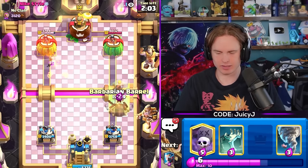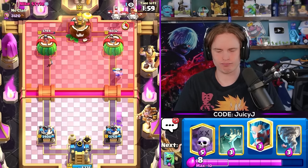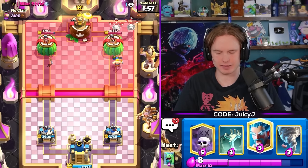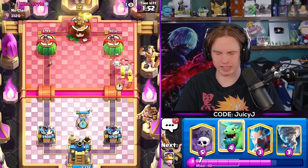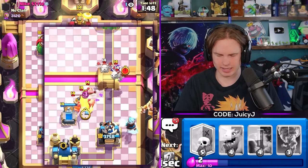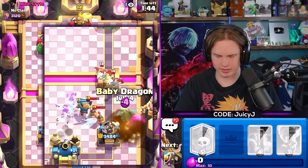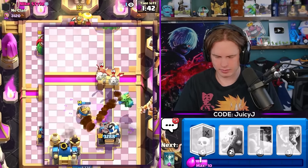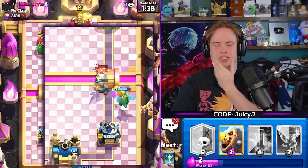The barb barrel - don't want to take damage. He goes Skelly Dragons in the back. I'm gonna get a Tombstone down right now in case he goes for Pigs. Let's go Ice Wizard over here, get a Knight down right there. He's gonna Fireball everything, let's get a Baby Dragon down as well. He's definitely getting some damage - there's nothing I can do to prevent that.